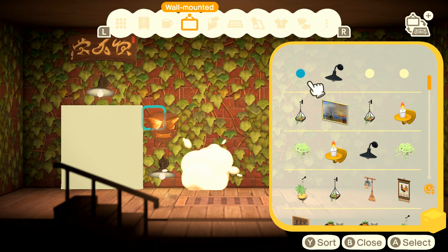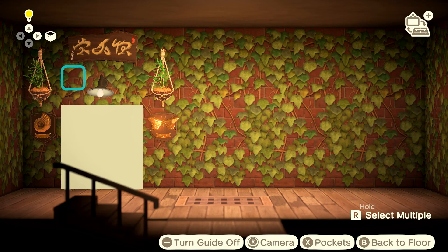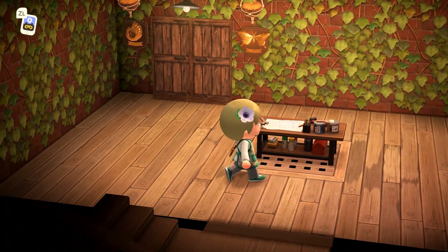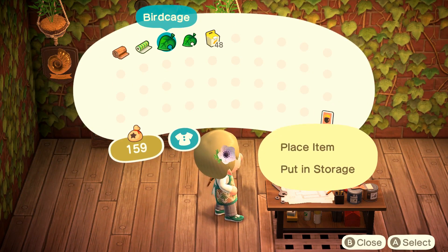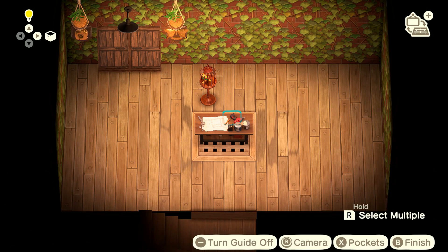We're going to use some museum stamp plaques that you can get from the rally events, and some bamboo planters. I wanted to get some nature sounds in my room, so I'm putting a birdcage down to get some bird sounds — I just love birds. I think it would be a really cute idea for you, the audience, to name my Animal Crossing bird. Leave your best bird name in the comments and I will pick the most liked name to be the official name of this bird.